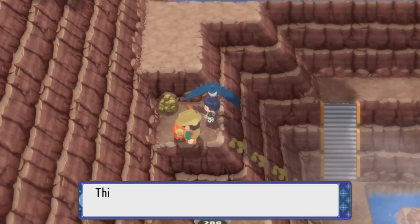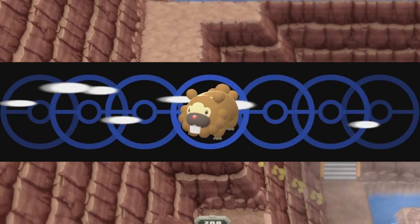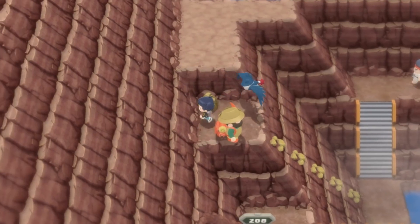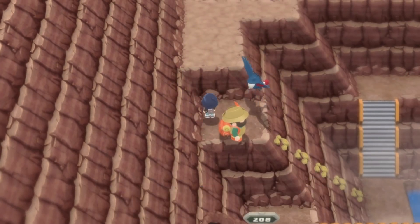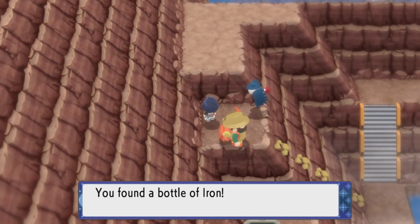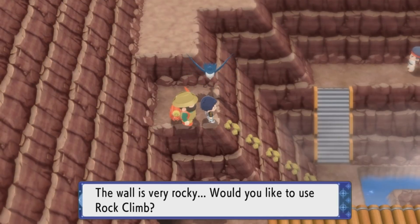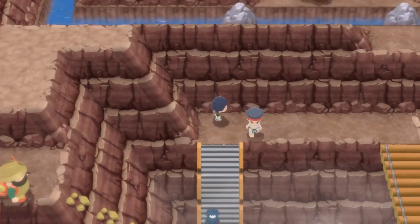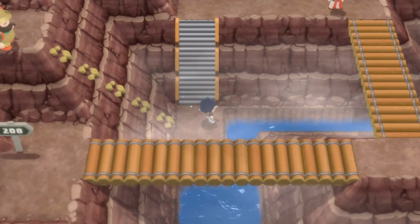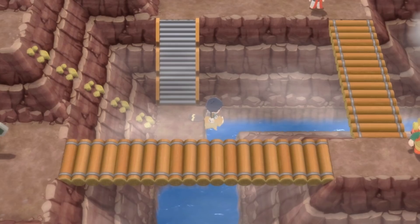Up here there are some rocks that can be smashed. I'm hoping there's a hidden item - otherwise that's going to be disappointing. There's a bottle of Iron hiding here. Not exactly worthwhile, but you can either use it and save 9,800 Poké Dollars, or you can just sell it for 4,900. So it's decent for selling too.